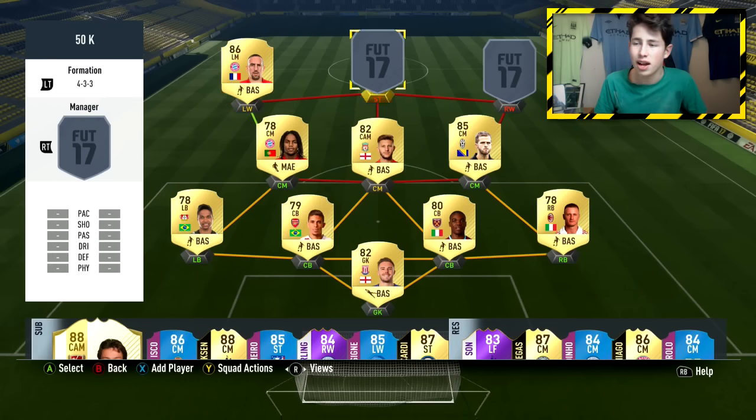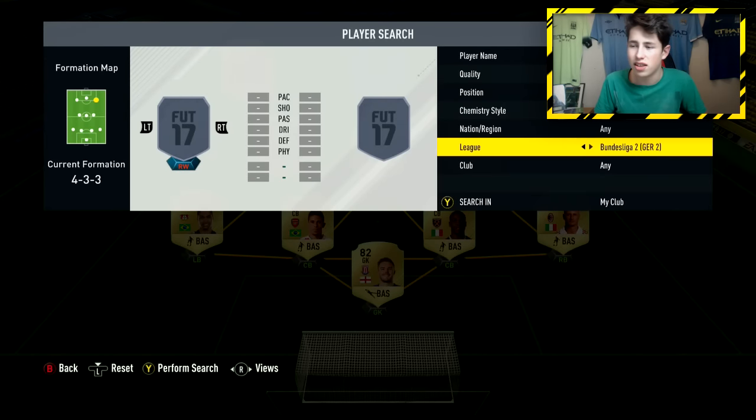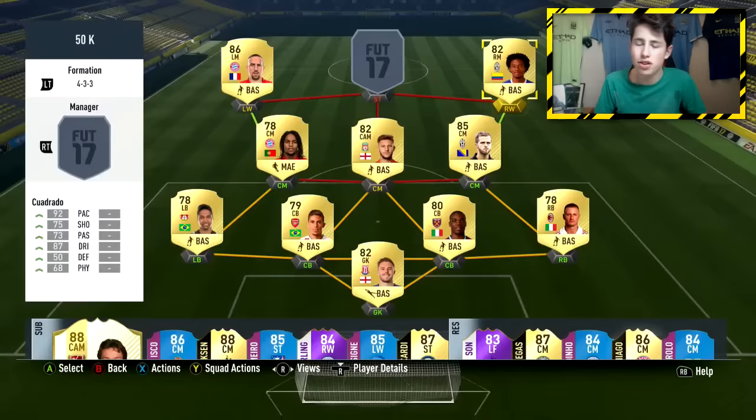In the right mid position we're going with another 5-star skiller from Serie A — Juan Cuadrado. He is an absolute beast on this game. He's got 92 pace, which you really feel in game — he just burns past defenders with ease. His 87 dribbling is so good, very similar to Ribery. With that pace, after any skill move you can just burst away from the defender and there's no catching up with you. Once he gets into the penalty area he's also got good shooting and passing. A lot of fun to use.